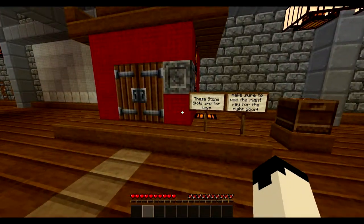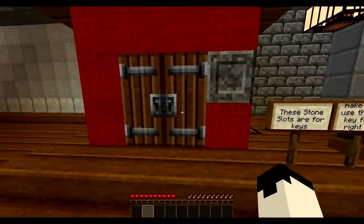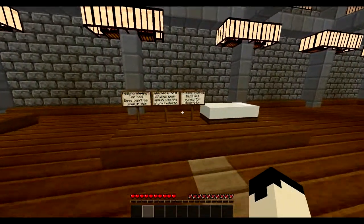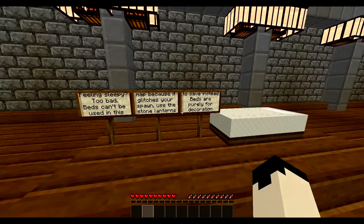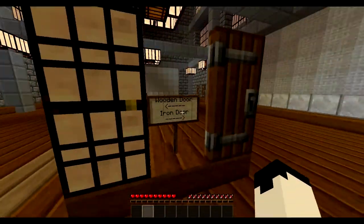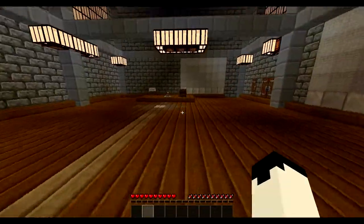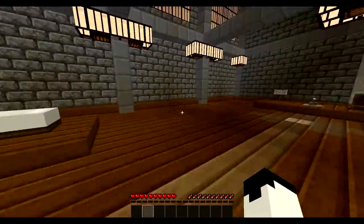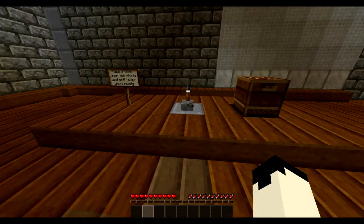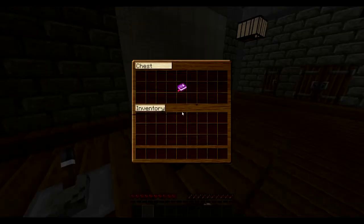These stone slots are for keys — make sure to use the right key for the door. Feeling sleepy? Too bad — beds can't be used in this map because it glitches your spawn. Use those stone lanterns instead. Wooden door. Iron door. This texture pack — if you guys didn't realize — is a custom texture pack. Take items from the chest and pull the lever when ready.